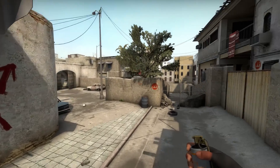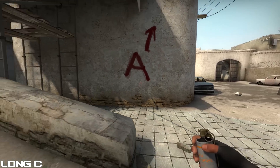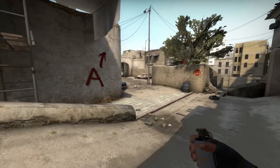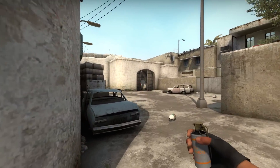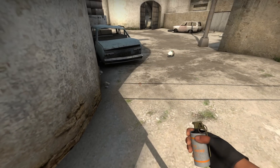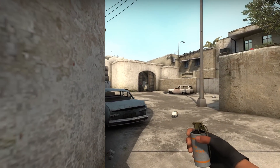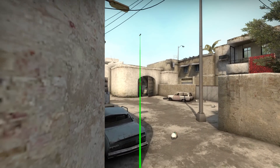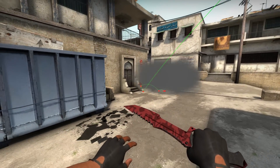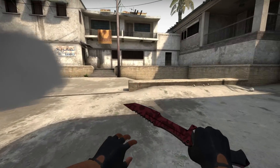Moving over to smoking long — smoking the corner so you don't get killed instantly when walking out the door. This needs to be done by the first or second person, usually the second, and then he also follows up with flashes. When running from spawn, you stop where the dirt starts — it's easy to see — and you need to stand to the left so you don't block the third guy pushing. Aim at the middle of the left door and jump and throw. It might hit the little ledge but it doesn't really matter; it's always going to hit the wall or that area regardless.